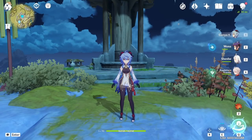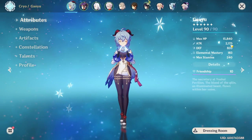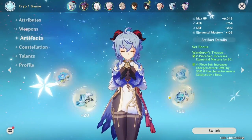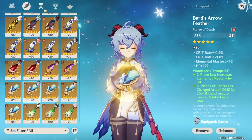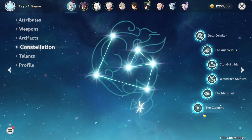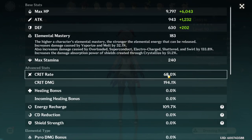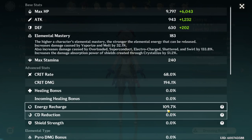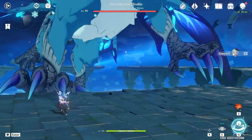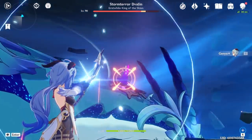For the bow comparison, here are my Amos' Bow stats: 2.2k attack, 183 elemental mastery, R2 Amos, and 4-piece Wanderer's Troupe with talents at 10/13/13, C6. Stats are 68% crit rate, 194% crit damage, 109% energy recharge, and 46.6% cryo damage bonus. In the damage test, we're doing 31.6k bloom damage with Amos' Bow, which is really, really good.